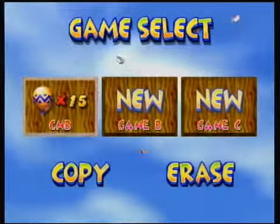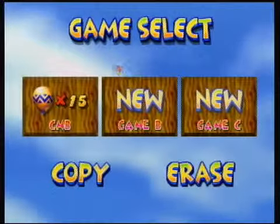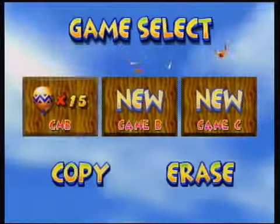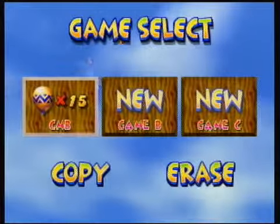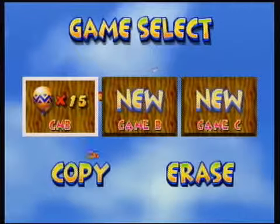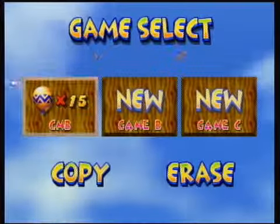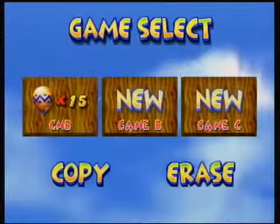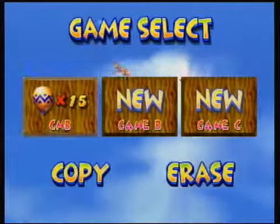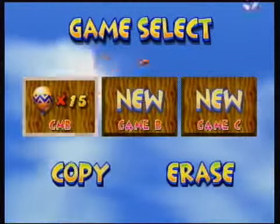Hello everybody, this is Ultimate Life Form RB and welcome to part 5 of Let's Play Diddy Kong Racing. In our last part, we finished off Dino Domain except for the trophy race, and we also defeated Taj in the second of his racing challenges, and we started the second world, Snowflake Mountain. Now we are 15 balloons through the game and it's time to continue our adventure.